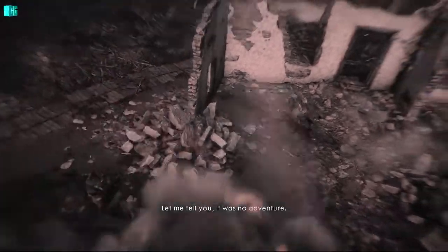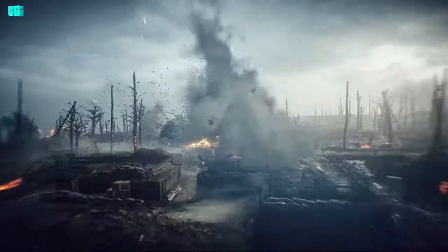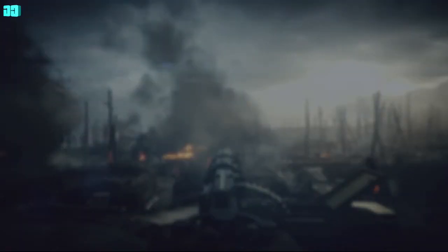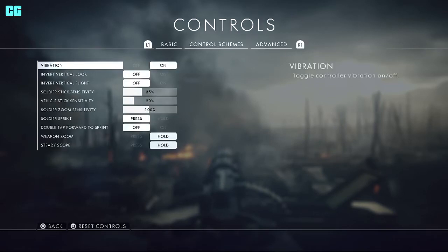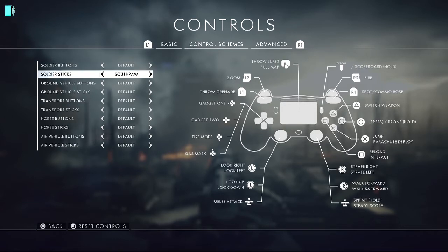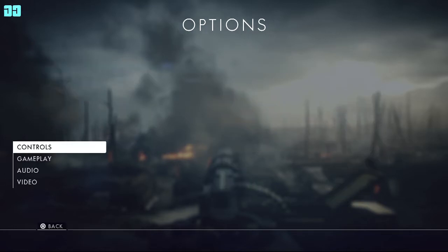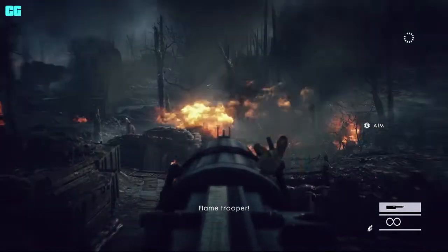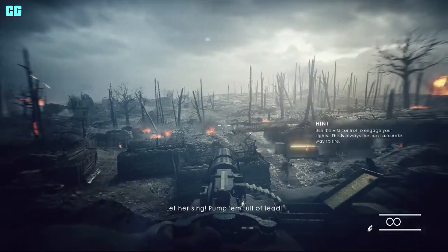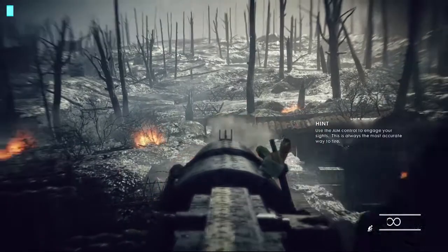UI fixes: Fixed two issues in the Through Blood and Mud war story where no new objective would appear. Fixed an issue where players experience wrong info in the loading screen. Fixed an issue where players were missing the dog tag counter. Fixed an issue where English text would appear for players in non-English regions. Fixed an issue where players experience a placeholder image when opening the operation menu for the first time. And for PC, fixed an issue where players were missing the option to display controller button prompts. Also fixed an issue where players experienced the end of round screen not loading.